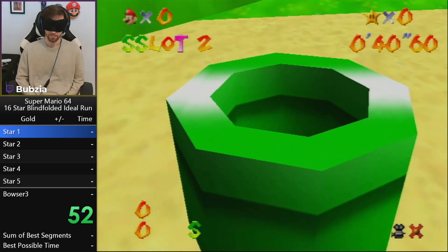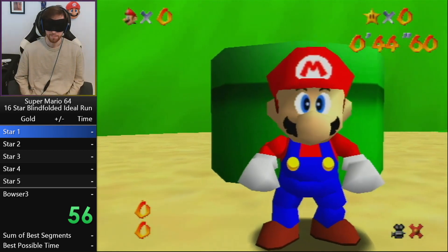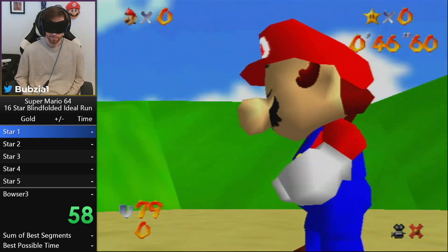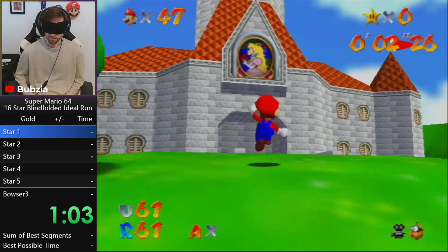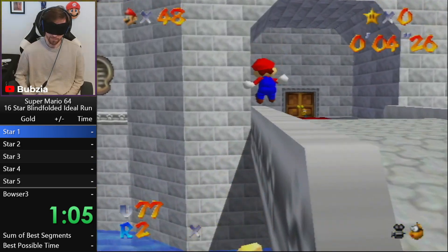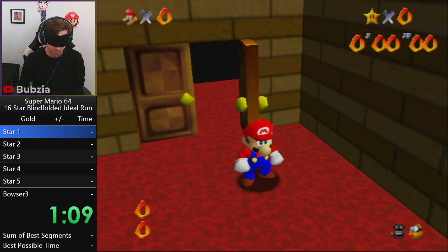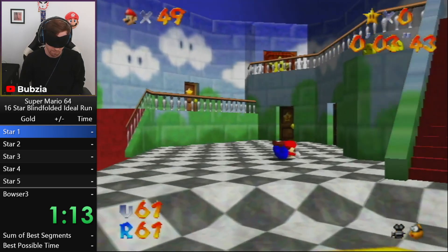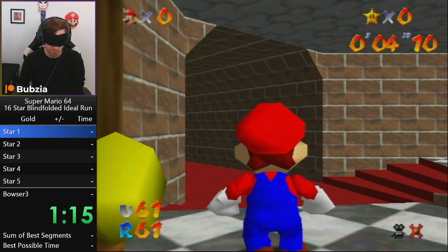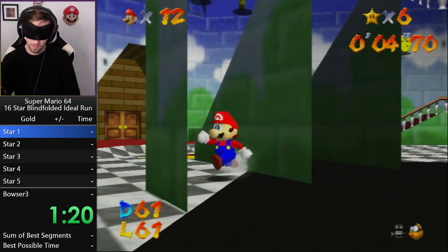One thing you will instantly notice is that many of the strats we're going to present today look basically like in a visual speedrun — we just go so fast at this point. Here the first strat, actually one of the oldest strats in the run: the blindfolded instant lucky skip. In RTA runs we would do something a little different with normalizing on the fence, but this is the fastest way of doing it.